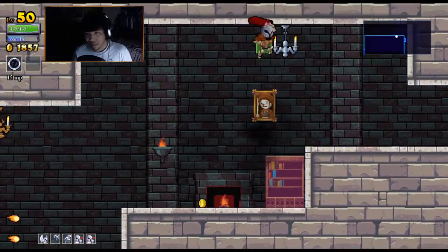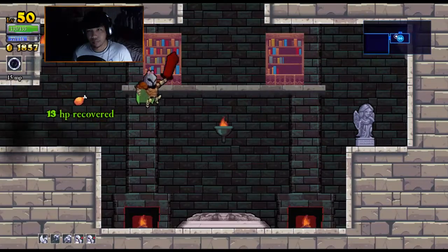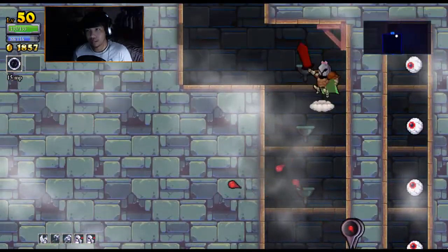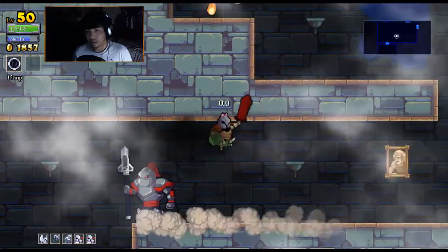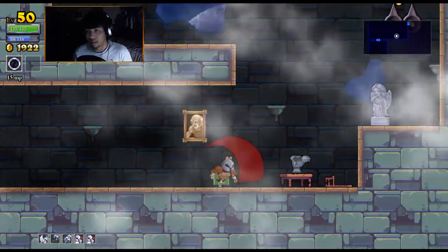Oh my god, is that a clown? This looks like a clown! Okay, let's go. I entered the Maya. Jesus man. Let's see what we got. He dashes — got it. Dashing my sword, you bitch. Let's see what else we got.